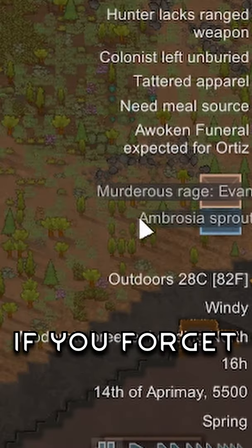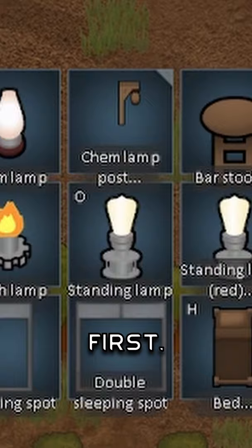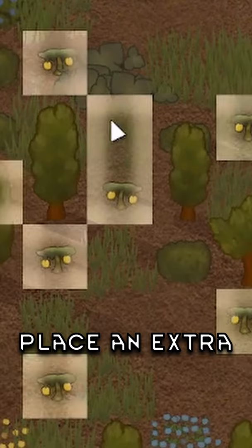If you forget Ambrosia in RimWorld, that's probably because you can't harvest it at first. Right when it sprouts, place growing zones on each sprout. Place an extra zone outside to enable double-clicking to select every growing zone, then set them all to 'not sow.' Your colonists will then harvest them for you.